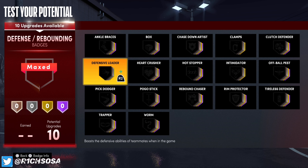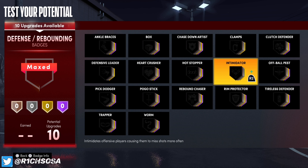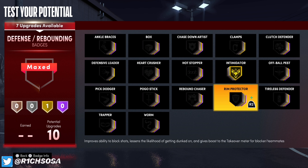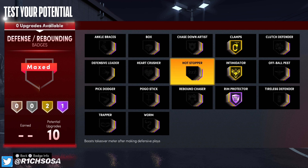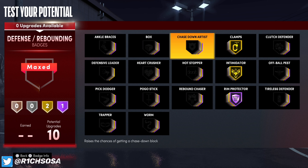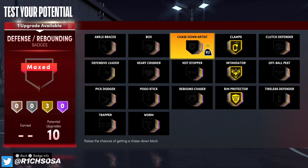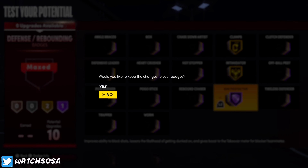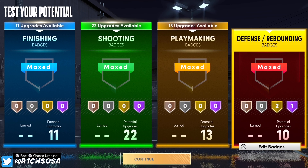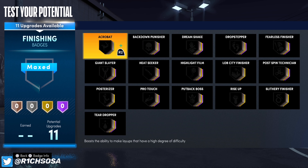For the first badge setup on defense, we're hitting intimidator on gold. I also love that we can get rim protector on hall of fame and clamps on gold. From here you could really do anything, but chaser and artist are really good badges to have. If you want those, drop rim protector from hall of fame to gold, or take off a badge point from clamps or intimidator to fit them in for animations — though the setup as shown is perfectly fine.